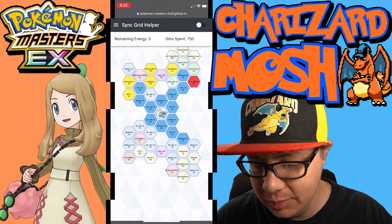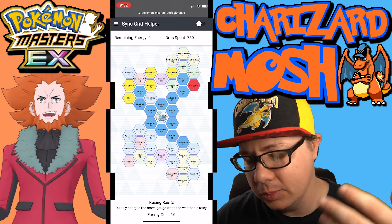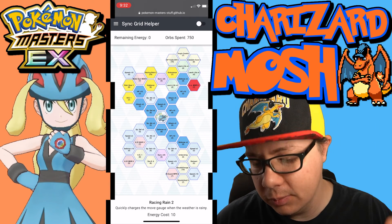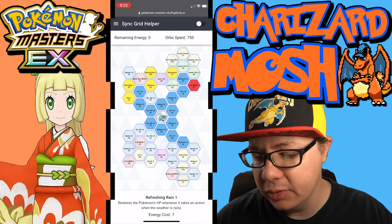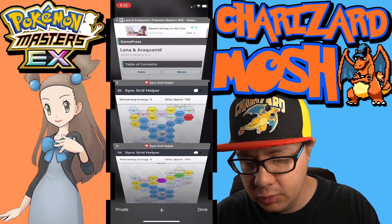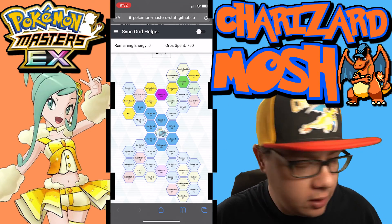Here's the three-out-of-five build. We need three-out-of-five to get Racing Rain 2, which quickly charges the move gauge when the weather is rainy. We also have Rain Gear 1, Refreshing Rain 1, Vigilance, Endurance, and Leech Life Move Gauge Refresh. We're increasing defense as much as possible since that's the weaker of the two defensive stats.